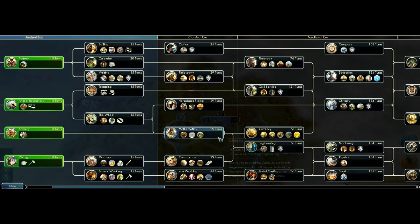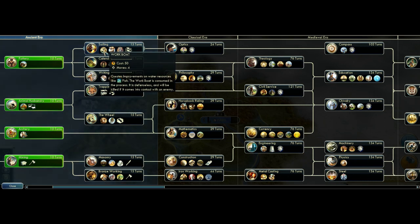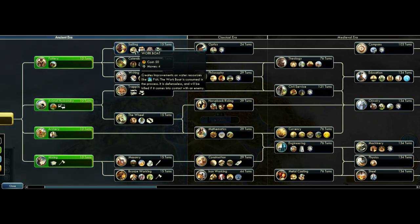The next change was to lighthouse and fish. Fish now provide only two food when unworked instead of three as before. The lighthouse cost has been reduced and the effect is the same. However, work boats now provide food rather than gold if placed on fish. So when you build a lighthouse and work boat, your food generation on fish will be larger but your gold income will be less. You have to invest into your city and into the tile itself.